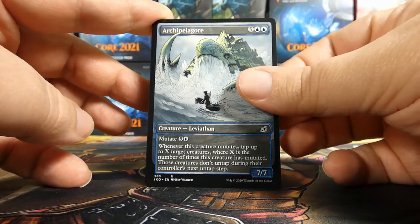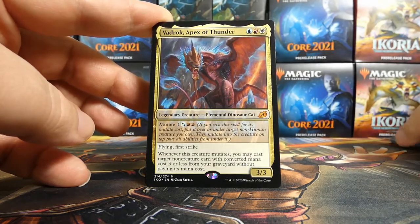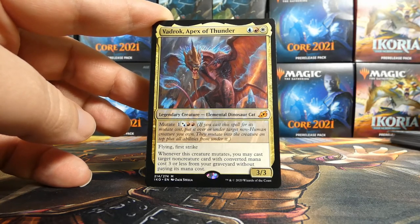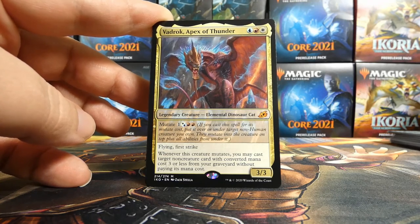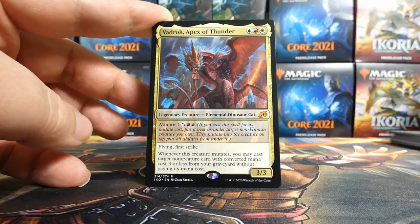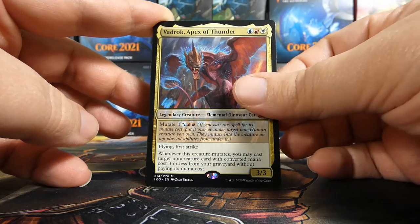My next rare or mythic is — wow — more mythics: Vadrok, Apex of Thunder. Interesting — this is not green. It's a tri-colored mythic that does not coordinate with our Vivian planeswalker, and honestly I think Vivian is better than this, though maybe I'm wrong. This card could go in a two-color deck — red-white or red-blue — if you only use the mutate cost and don't worry about its casting cost. It's super confusing figuring out what we're going to do.